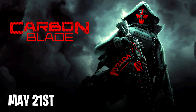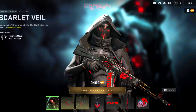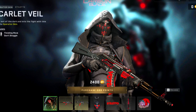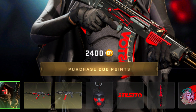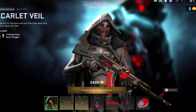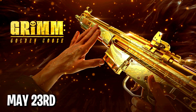On the 21st we have the Carbine Blade. It sort of matches the theme of a hooded character, similar to the Dark Rituals pack, with a red and black color scheme. It comes with two weapon blueprints, a charm, stickers, and the rest of the included items, and it will cost you 2,400 COD Points.